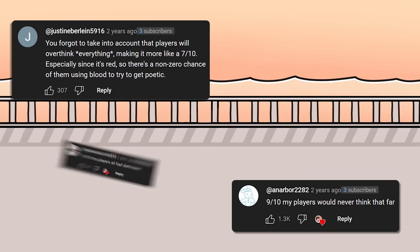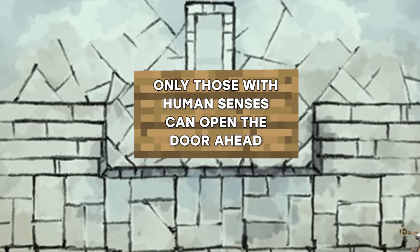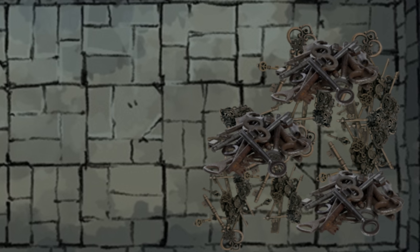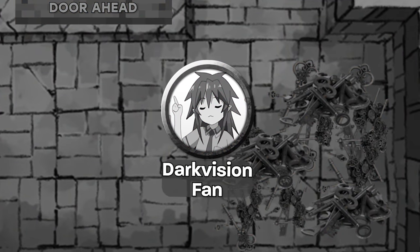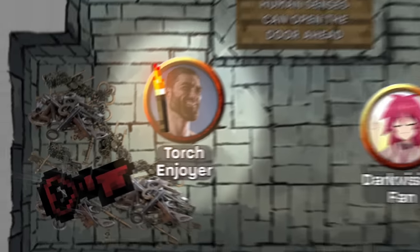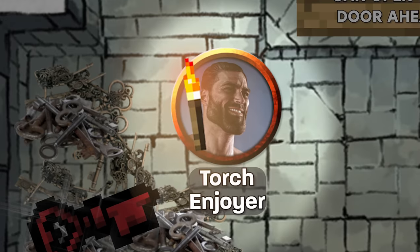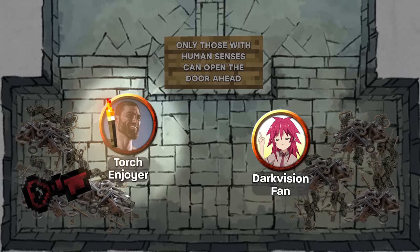The Dark Vision Puzzle. Some people said this one was a bit too hard before, so I changed the wording to make it easier. There's a sign in a dungeon room that says only those with human senses can open the door ahead. The room is pitch black and filled with tons of weirdly shaped keys, but only one of them is red. Characters with only darkvision can only see in shades of grey, so they won't be able to spot the red key easily. However, shining some actual light is one of the easiest ways to reveal color in the room, playing into the whole human senses thing. Because humans are one of a handful of races that don't have darkvision, there's a good chance your human players will already have torches on them and find the key instantly — so depending on the party, this can range from incredibly difficult to super easy.